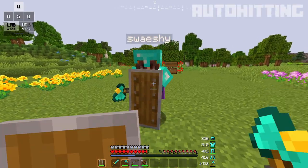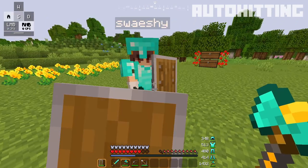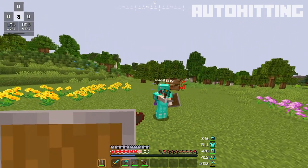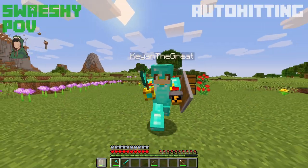Auto-hitting is a strategy used to get a free hit after your opponent has broken down your shield. It's accomplished by spamming your attack button while holding your shield up. Then, when your enemy breaks your shield, your axe should instantly swing, hitting your enemy with a fully charged attack. It's never a bad idea to auto-hit, so try and use it every time you have your shield up — it lets you get a free hit back, so there's literally no reason not to.